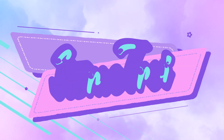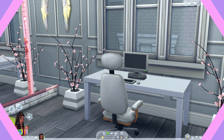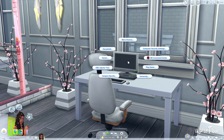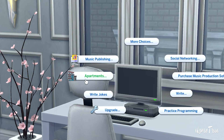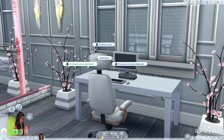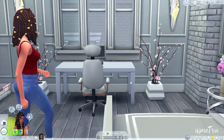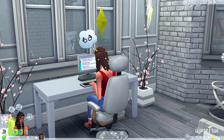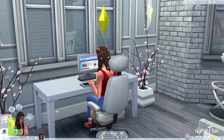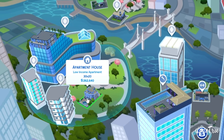The first mod is the Ownable Apartments mod from Wicked Pixel. When it comes to apartments in the game, our options are from either City Living or from Eco Lifestyle — you can't own them, and they're like one floor out of multiple that are not functional. You do need Get to Work for this mod, but if you have that, you're able to own low income apartments, a luxury apartment, or a condo. You can build your own or download from the gallery, and then your sim goes to the computer and chooses the type of apartment they want to own.